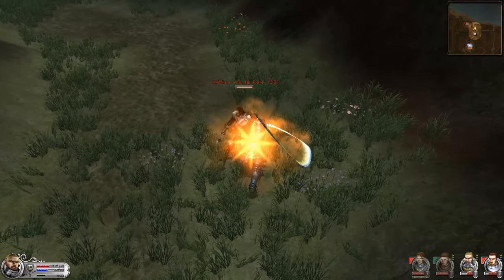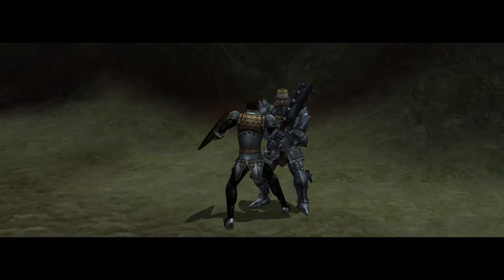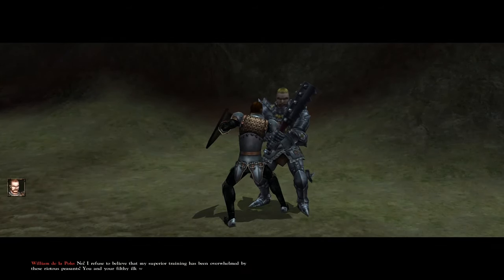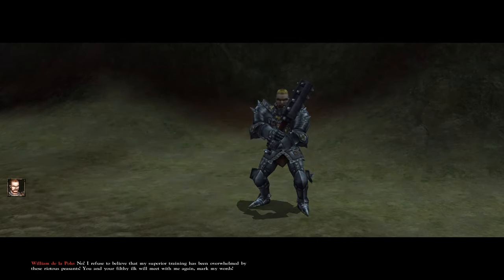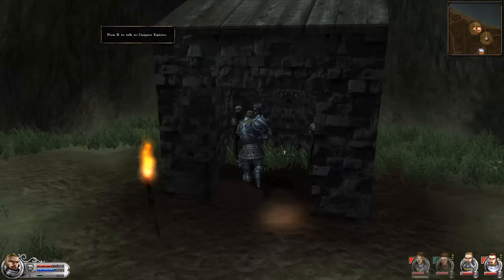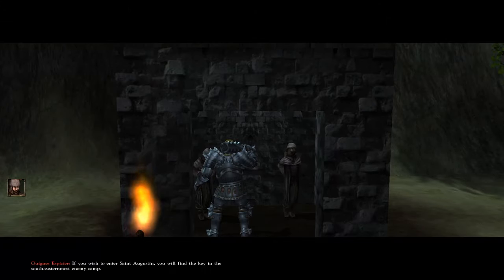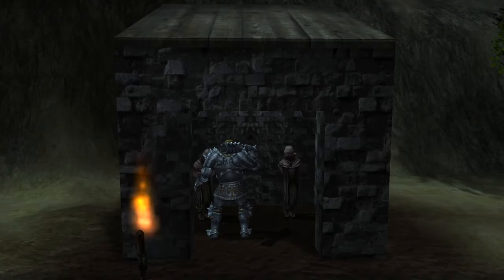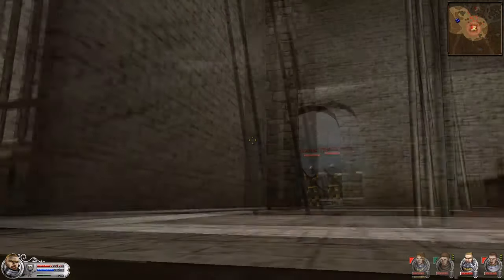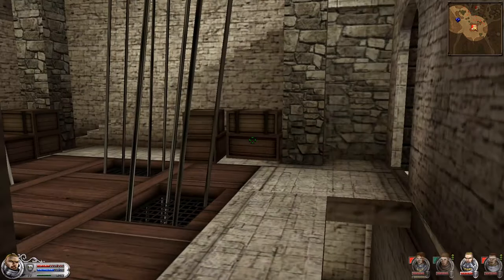After cutting content to skip repetitive fighting, we finally defeat William de la Pole — and as expected, he runs away. In the camp, we find captive French soldiers whom we liberate. These men are the militia of Saint Augustine, the fortress near La Tourelle, and they give us a key to reach the siege equipment on top of the Saint Augustine tower.